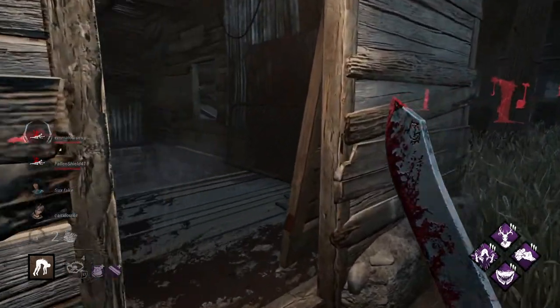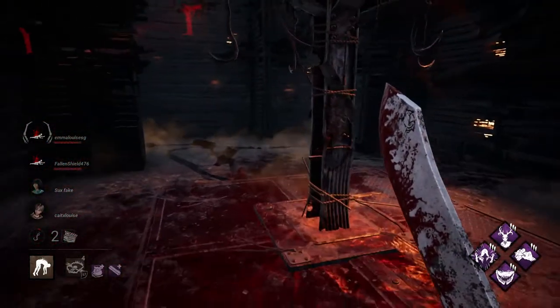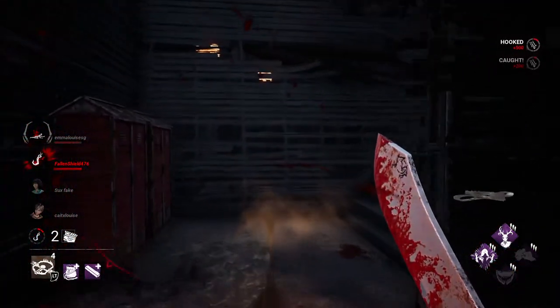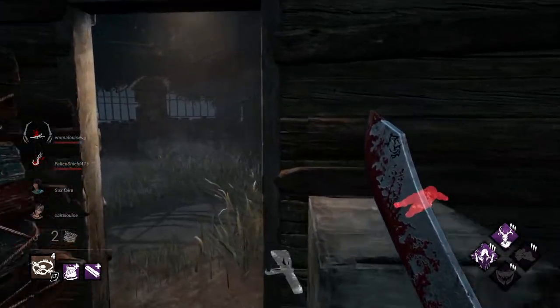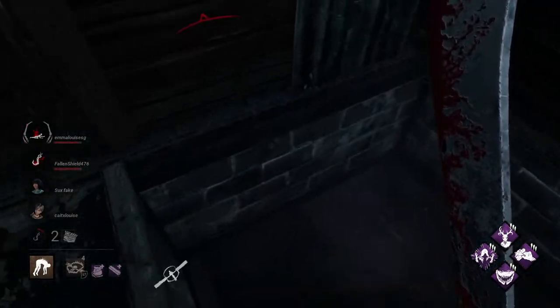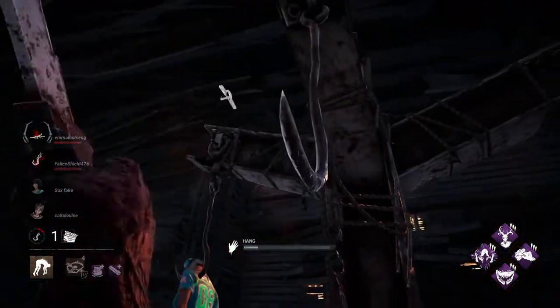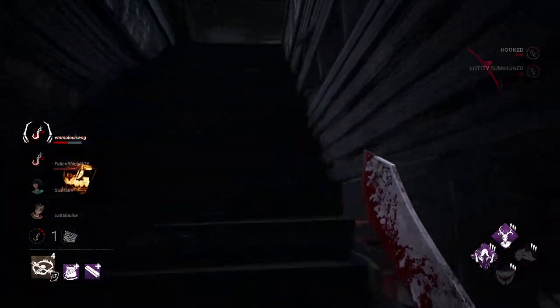When I say get them in the basement, that one won't probably get healed. Let's run up here and see if we can get this game started. We do need to reset those traps as well. If we had the Iridescent Honing Stone on, they'd be resetting themselves. Well, beggars can't be choosers. There's another one done — these generators are just popping left, right and centre.